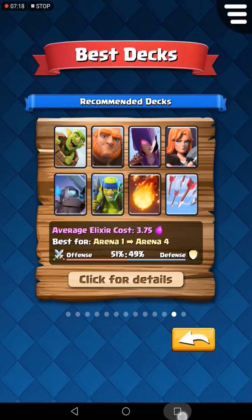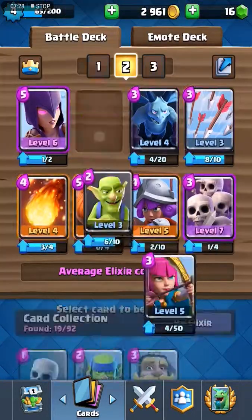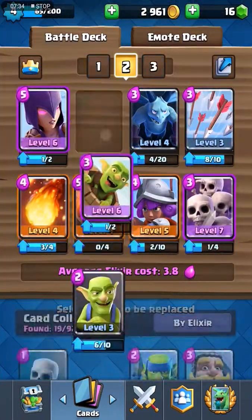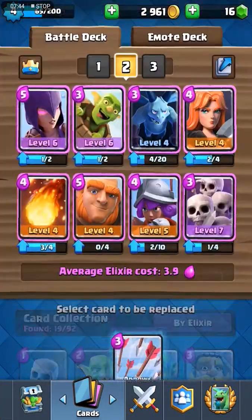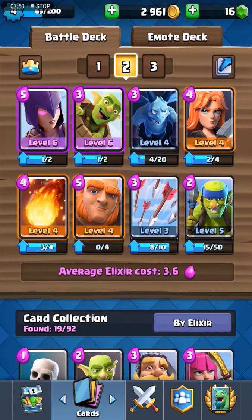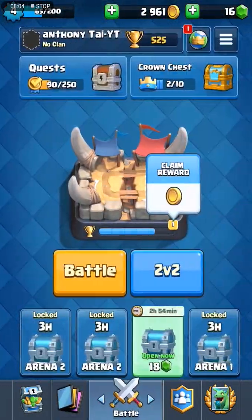Okay guys, I'm trying this one: goblin barrel, giant, witch, valkyrie — it's something similar to the first deck. So I'll put in giant, witch, goblins, goblin barrel, valkyrie, fireball, fire spirit, arrows, spear goblins — and there's also mini pekka. Okay guys, we're trying this deck today.